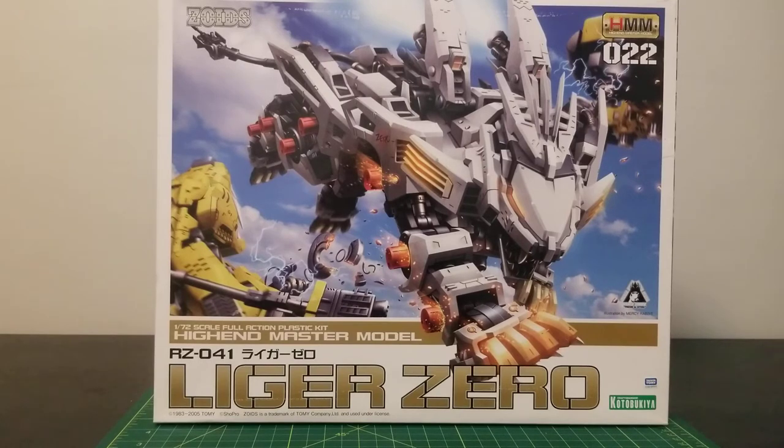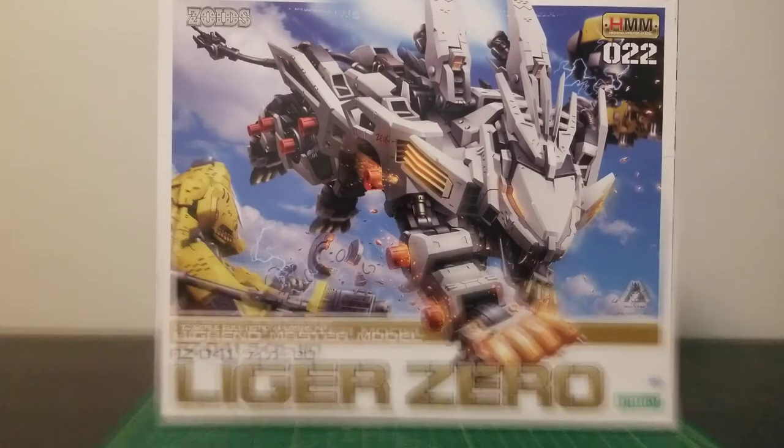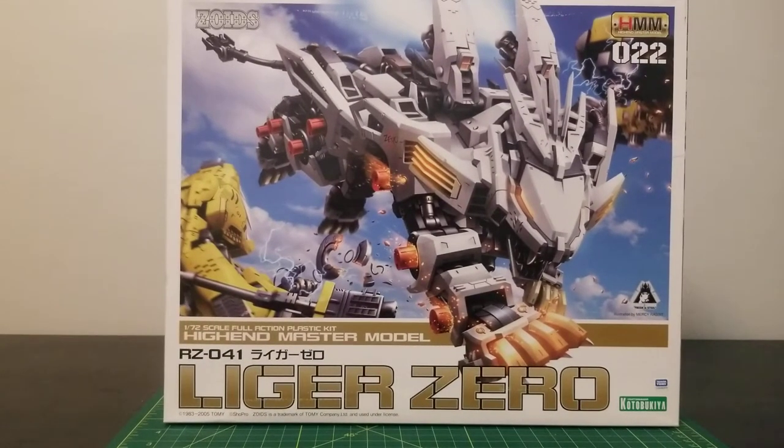In the manga though, Van's Blade Liger was badly damaged to the point it could not be repaired. However, the Zoid core was still intact, so the Zoid core was transported into the next generation of Liger Zero chassis. The Liger Zero only exchanged its armor a couple of times within the manga, but it was used for that to be piloted by different pilots — Viola and Russo respectively. Viola piloted the Jaeger, whereas Russo piloted the Schneider unit.